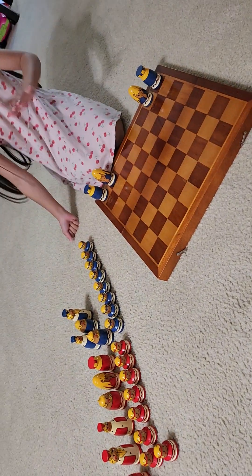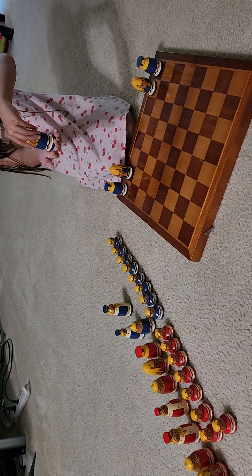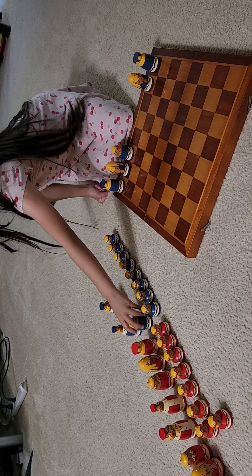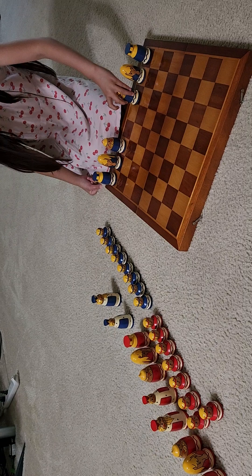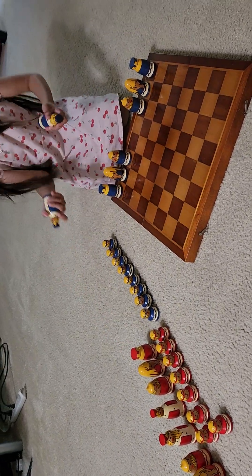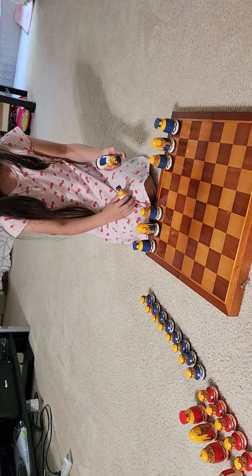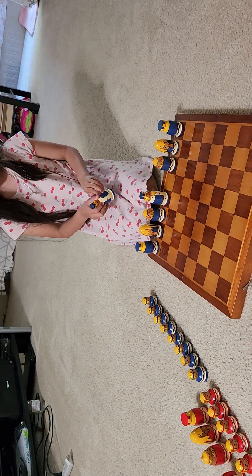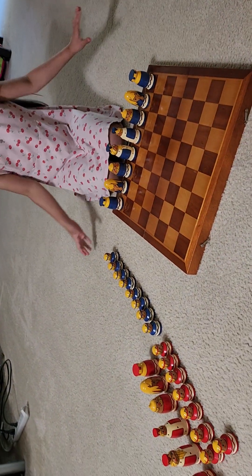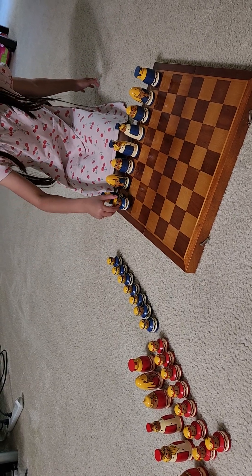We're gonna grab these knights and put them right here. There's like a pattern, you know. Then we're gonna grab the king and the queen — the king is on the right side — and put them right there. And then we've got all the pawns here, so we're gonna put them on the black squares.